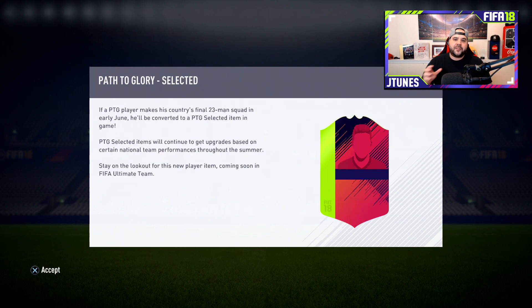There's another part to this — the Path to Glory. If a Path to Glory player makes his country's final 23-man squad in early June, he'll be converted into a PTG Selected item in game, so he gets a new card instead of the purple card if he's selected to go perform for the World Cup. That's pretty cool and it's coming out with new player items — they're trying to get us hyped.